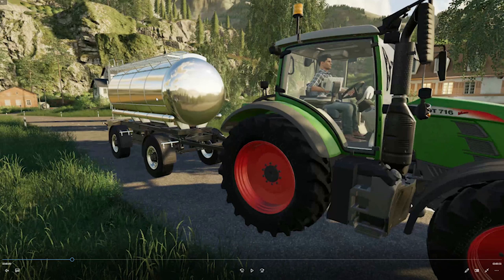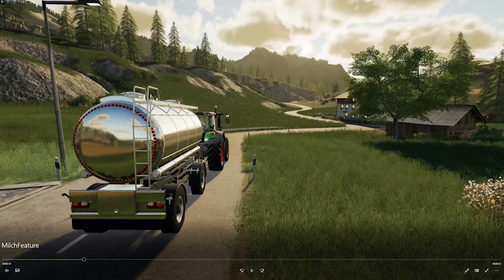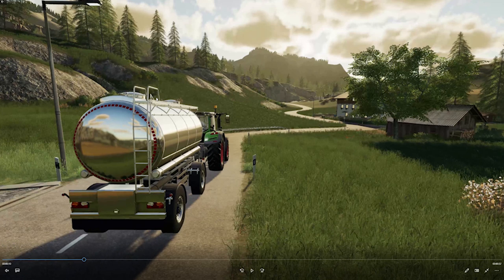It's on a dolly so any tractor can tow this, providing it's large enough. And that is on a Fendt 716. So I think this is Felsbrunn — it looks like Felsbrunn, definitely that sort of look to it. Although it looks like we do have some cotton growing on the right hand side of the screen, so it could be Ravenport.